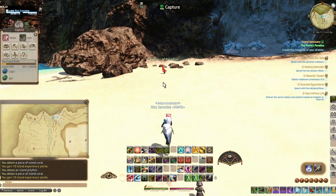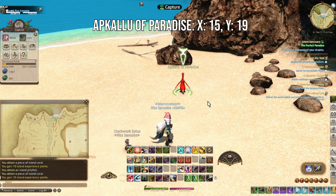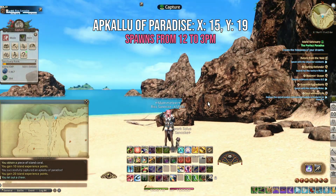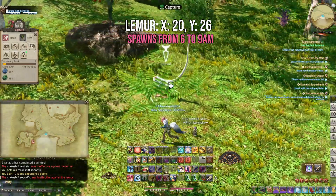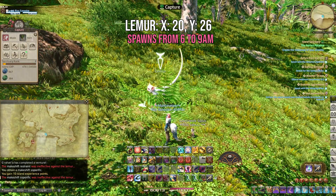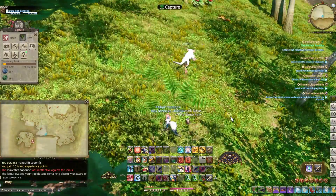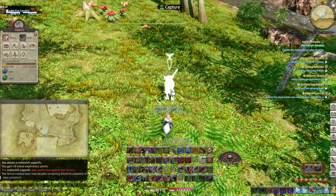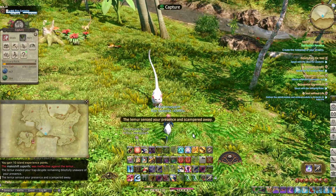For instance, the Alkaloo of Paradise spawns between 12 and 3 p.m., while the Lemur at X20, Y26 spawns from 6 to 9 a.m. Sometimes the RNG is not in your favor, and unfortunately a special spawn can sometimes be outside of your grasp. That's okay, though — you always have other tries.